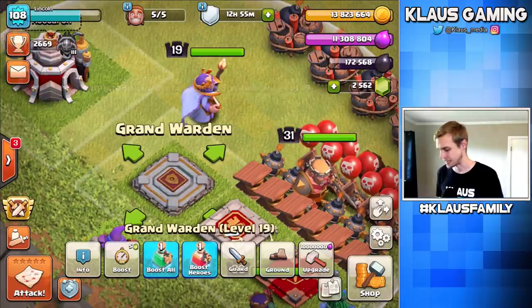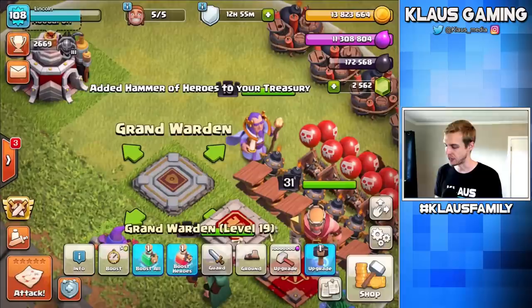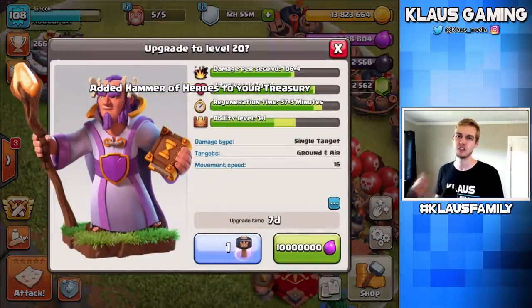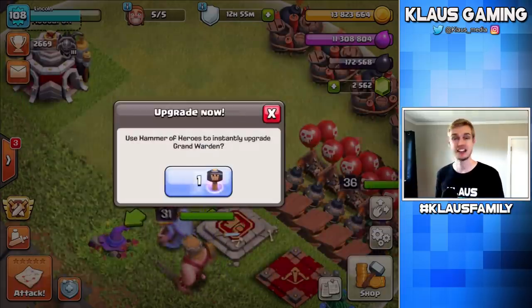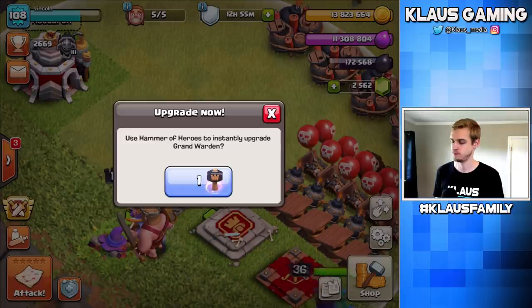Can you feel the tension? I can feel the tension. Let's start this video right and let's max the Warden. This upgrade — two max for Town Hall 11 — would cost us 10 million Elixir. I'd much rather spend that Elixir on my laboratory troops. So let's upgrade the Warden to max. Let's go in 3, 2, 1 — BAM.